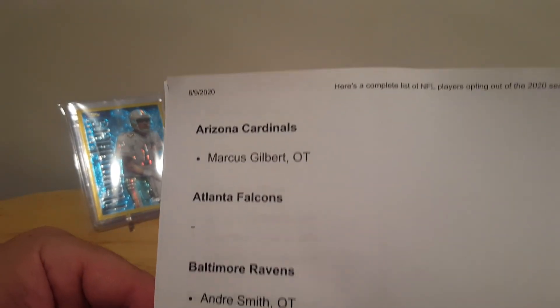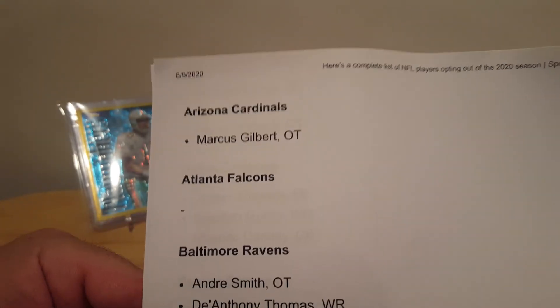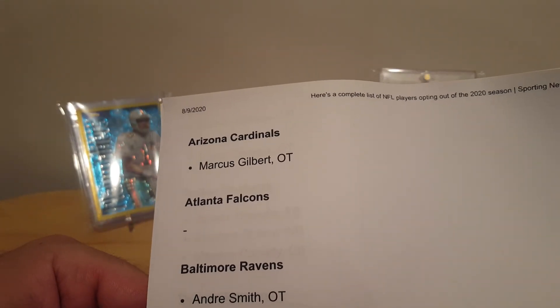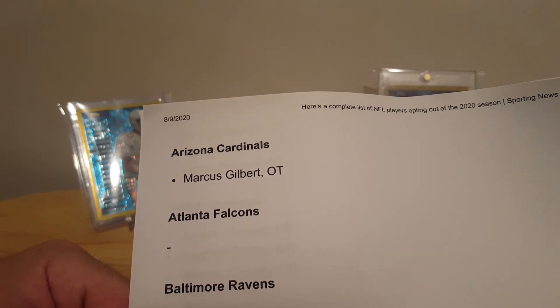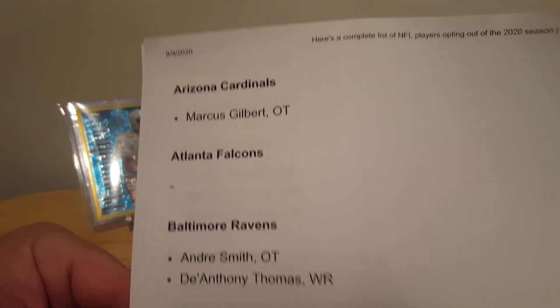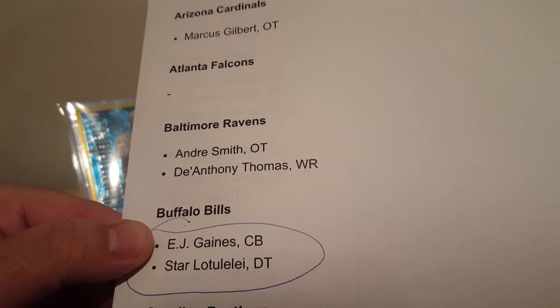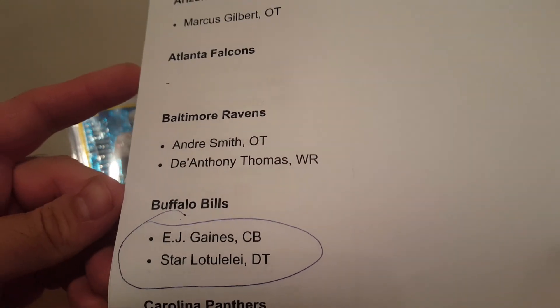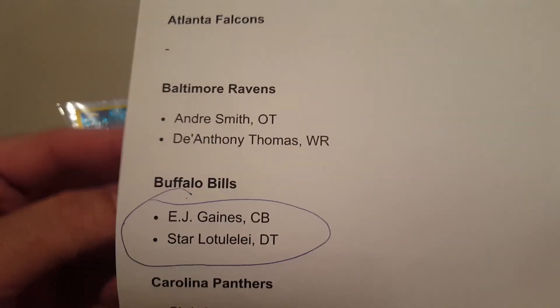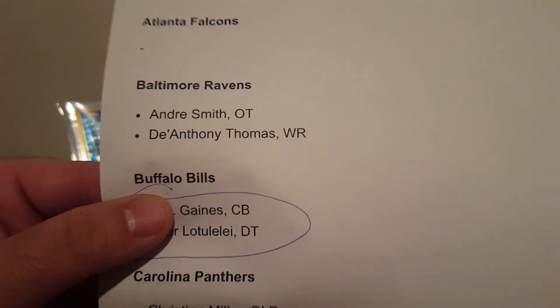So we've got the Cardinals — not really any big deal. Falcons — you lucked out. Now this is not injuries, this is not anything else — this is just people saying with the COVID risk, 'I'm out.' Ravens: André Smith, D'Anthony Thomas. Bills: two key guys — EJ Gaines and Star Lotulelei. Two guys that play a good amount of time for them, so I thought that was a big deal.